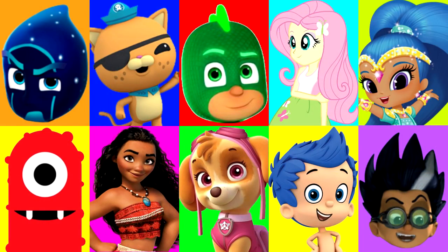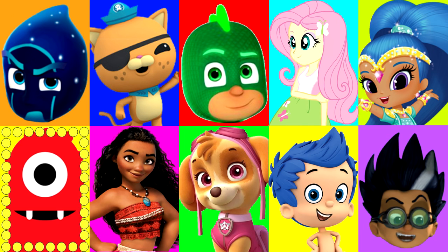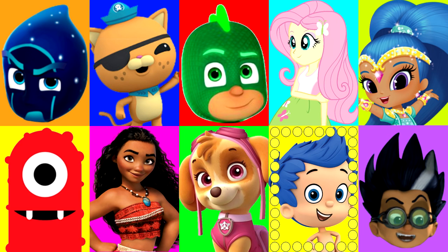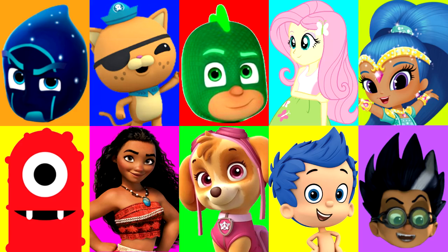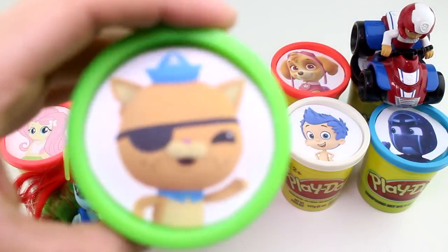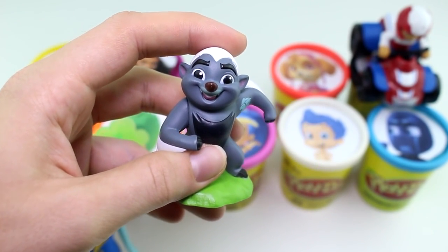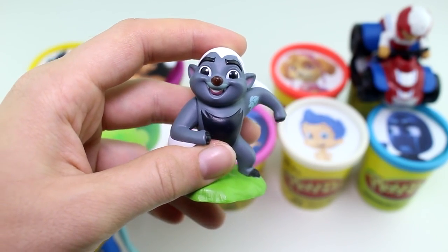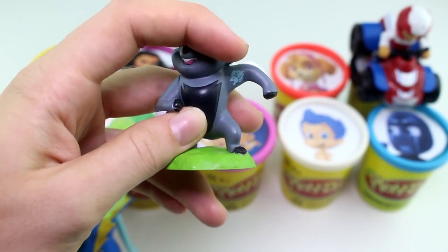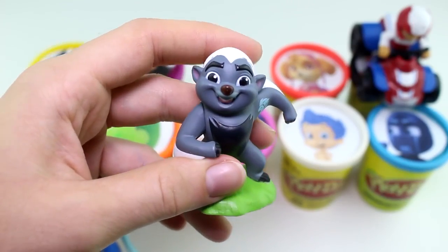She looks like a rock star. I wonder who it will land on next. Let's find out. Around and around it goes. Which character will it land on next? And stop. It landed on Quasi from the Octonauts, and he has the green Play-Doh Cup. And look who it is — it's Bunga from the Lion Guard! He looks un-bunga-lievable. And there's his Lion Guard symbol.